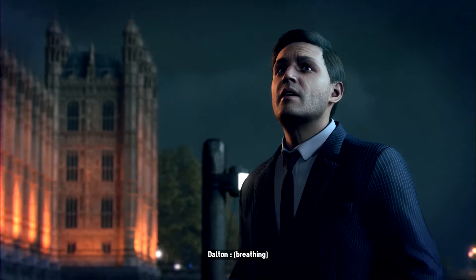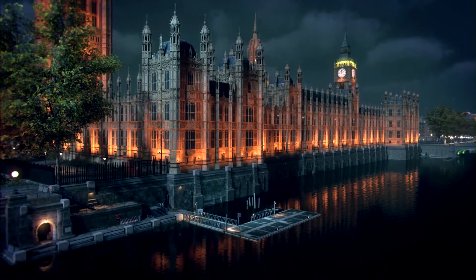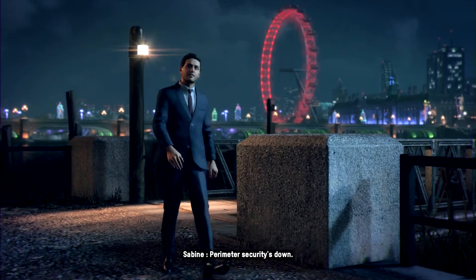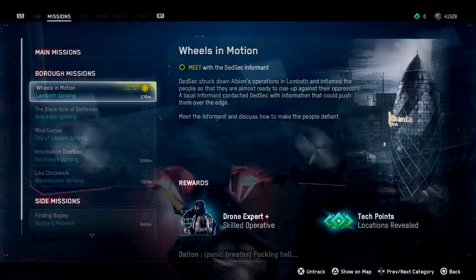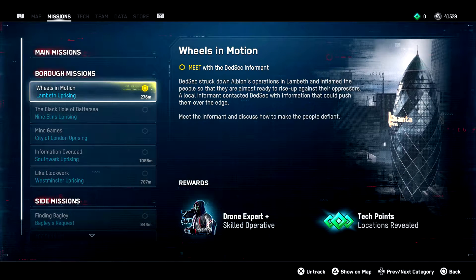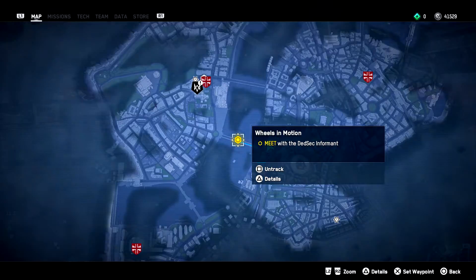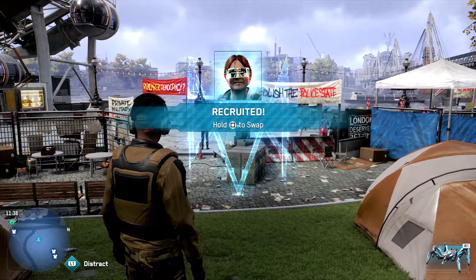In order to unlock this Watch Dogs Legion trophy, the first thing you have to do is to get the dive bomb skill that is available to Drone Expert operatives. You can recruit a Drone Expert simply by exploring the city, but if you want to get one faster, all you have to do is turn the Borough of Lambeth Defiant by completing all activities marked by red icons and then by finishing the Wheels in Motion Borough Mission. Once you do that, you recruit a Drone Expert specialist automatically.